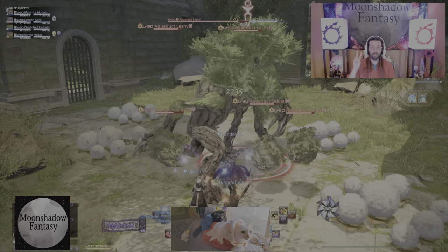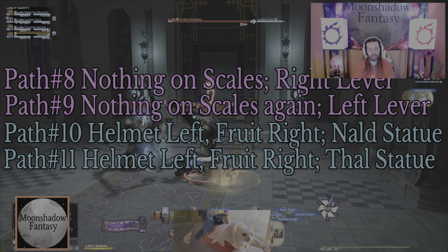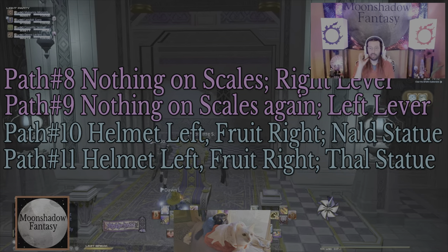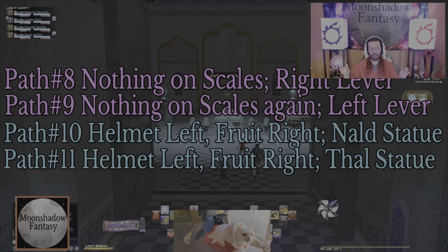Now we're going to move on to path number two, which is the middle door — the very beginning middle door when you go through it. This next section covers paths eight, nine, ten, and eleven. It's all about the middle pedestal and the small statues.